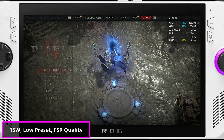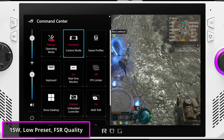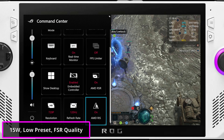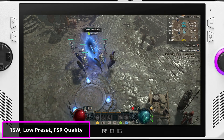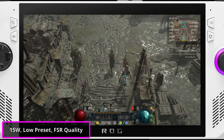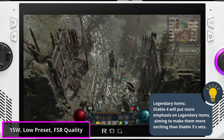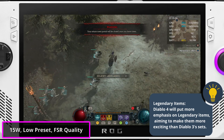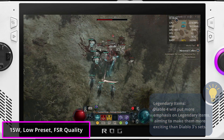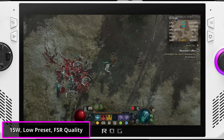Alright, we're now on the low preset with FSR set to quality. Let me quickly switch to Performance mode while still rendering at 720p. It seems like the Ally is once again staying at 20W instead of the intended 15W. This inconsistency is quite frustrating. We're achieving nearly 100fps, but at the cost of running at 20W instead of the desired 15W. I'm not a fan of how the game looks on low settings, so I'm just going to be skipping these settings during my gameplay sessions.